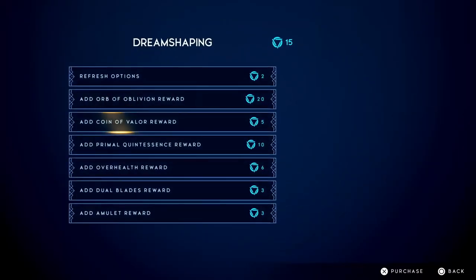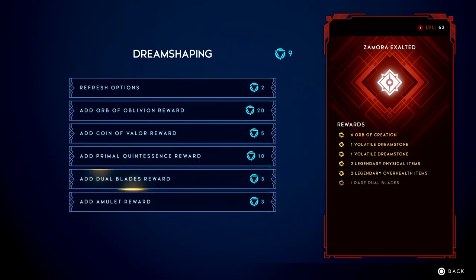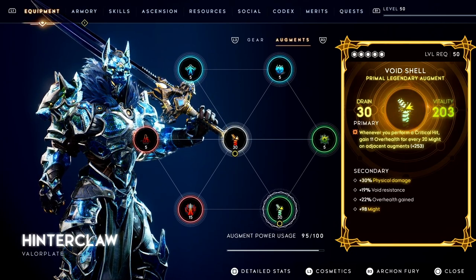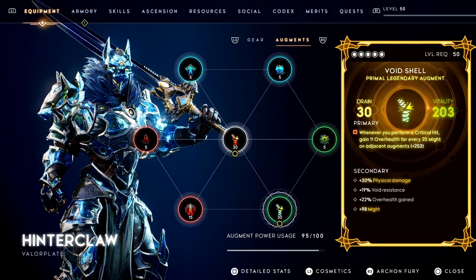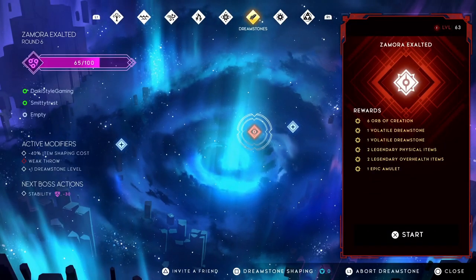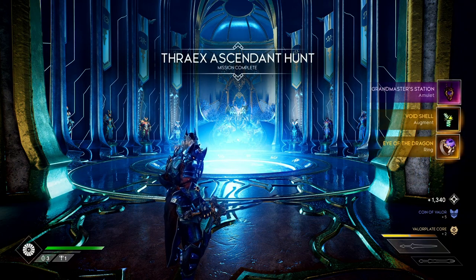I actually did this yesterday just to make this video — a lot of people ask where to get Void Shell. So I went into a Dreamstone, went to Dreamstone Shaping, and chose the option to earn Overhealth items. The Void Shell augment says whenever you perform a crit hit you gain Overhealth for every 20 Might — that makes it an Overhealth item. So in Dreamstone Shaping, I increased the Overhealth item reward to Legendary. There's still some RNG, but there aren't too many Legendary Overhealth items in game, so 9 times out of 10 you'll be getting a Void Shell or multiple per run.